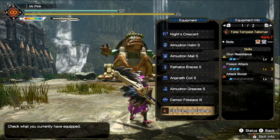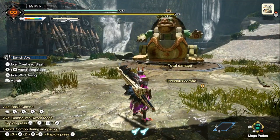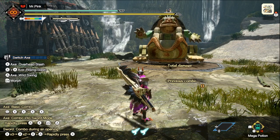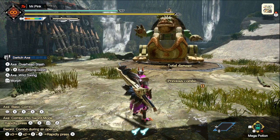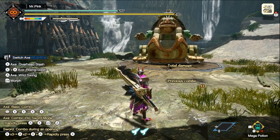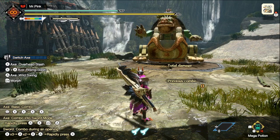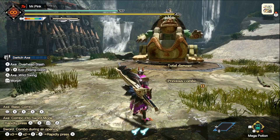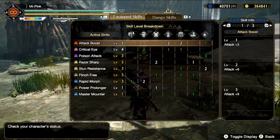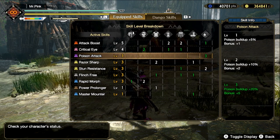There's also an additional Attack Boost. The Poison Attack is probably not needed — I just put it in because the weapon has a poison phial. It would probably be more worthwhile to slot in Weakness Exploit, more Critical Eye, or fill out Attack Boost rather than getting full Poison Attack, because poison doesn't really do that much damage.